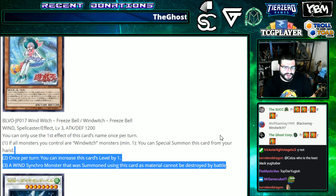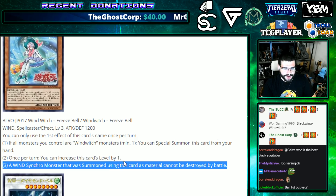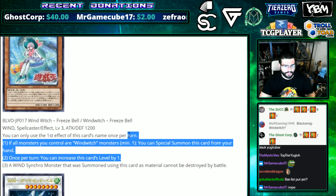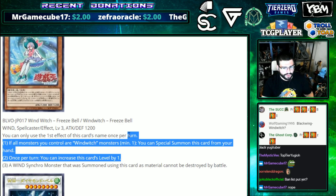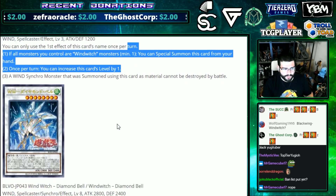Notably, Freeze Bell doesn't do any locking — it rewards a Wind Synchro monster but doesn't lock you into any Wind-only position like the old Wind Witches did. It's a little more free, extra advantages — and it's not a tuner, so it works even better with the old school ones.